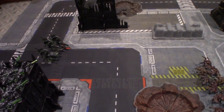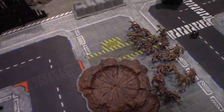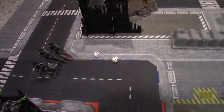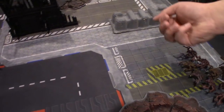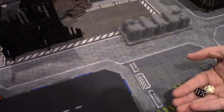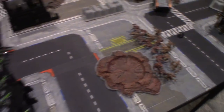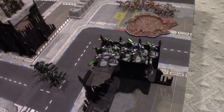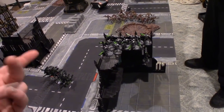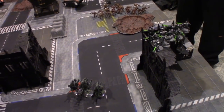Lastly, Imotekh the Stormlord fires his Staff of the Destroyer at the Genestealers — three shots hitting on twos. Missed once, two hits. Wounding on threes — two wounds. AP minus three — doesn't matter, they're on five-up invuls. Saved one. Need a double five or better for Catalyst — no. That's another Genestealer. No one's within six inches for Stormlord's Gauntlet of Fire. That is the end of my turn.